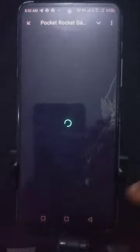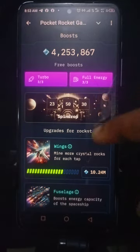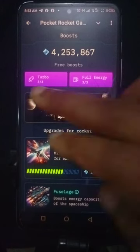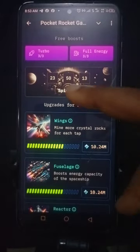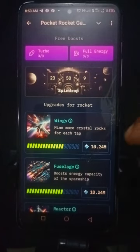Here we have the Boost. If you want more energy after you've finished tapping, you come here and click the three-over-three Full Energy to get another round of energy to tap again. The 2x ball makes it double. The spin drop — I've already spun today, but normally you'd click here and spin again to get more points.